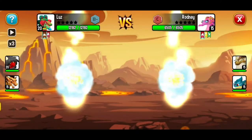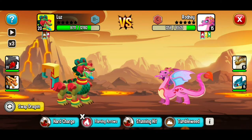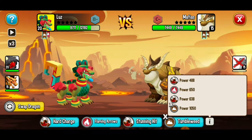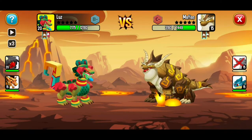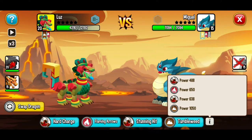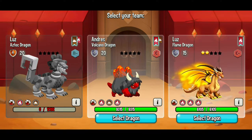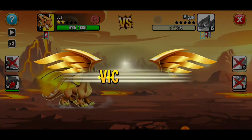I should have probably checked what dragons I had, but we're going to roll with it. We're going to use our strongest move, Tumbleweed — off to a good start. One down, two to go. Tumbleweed isn't going to work here so we're going to use our second strongest move, Flaming Arrows. Two down, one to go. We lost one creature, but we've got two more. Going with our flame dragon and using Nuclear Hit — victory!